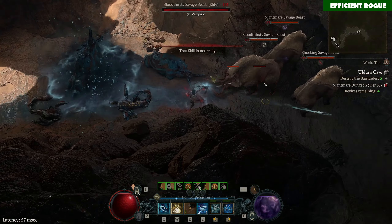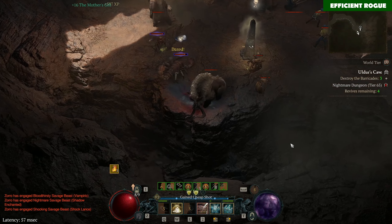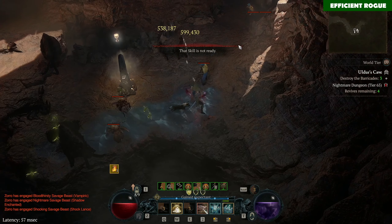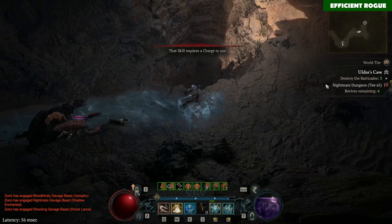Hey guys, I hope you are doing well in season 5 so far. Today I want to share with you the probably most powerful rogue build in the early endgame of season 5 that you can play right now. And this is the rapid fire rogue.